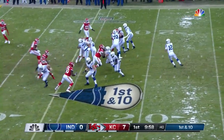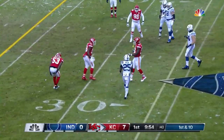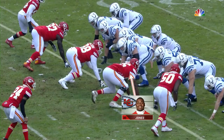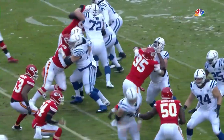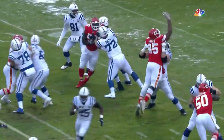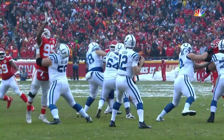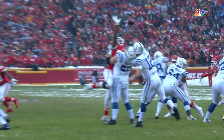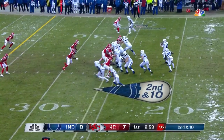Marlon Mack is the running back, and a fake to him on play action. Good protection for Luck, but then it is batted at the line of scrimmage by Chris Jones. Up against Clinton Nelson here — this is that formation the Colts like. They love having the jumbo formation, extra offensive lineman. Nelson held his own, but it was Jones just too big. He had four batted passes to lead the team during the regular season.